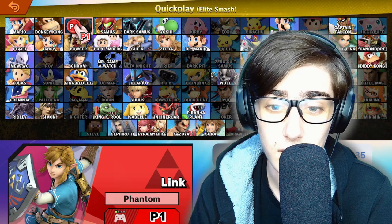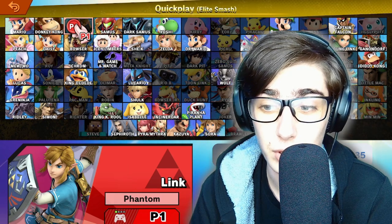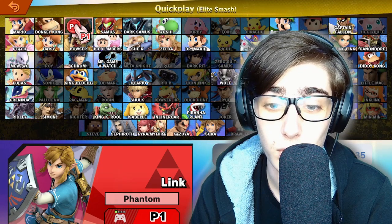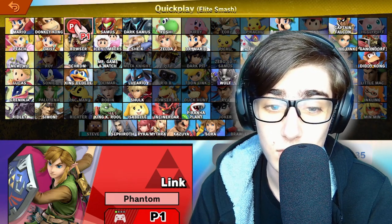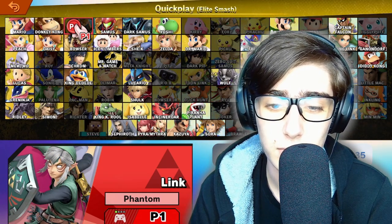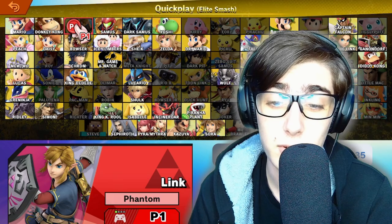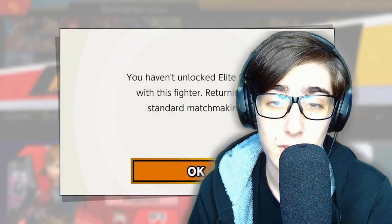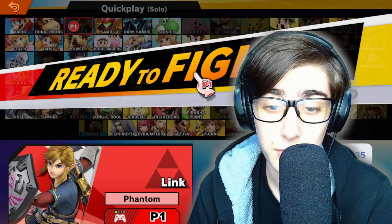I'm going to focus on Link first, as I think it'll be more interesting to cover currently. He has definitely changed a lot throughout Smash. This is his Breath of the Wild design. I like this red one, it's alright. I'm not really a fan of this one, but this is definitely my favorite one out of the bunch — it just has a lot of colors that I like. Let's go ahead and pull some people up.